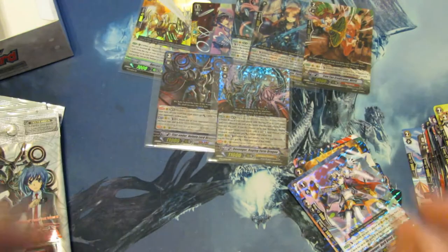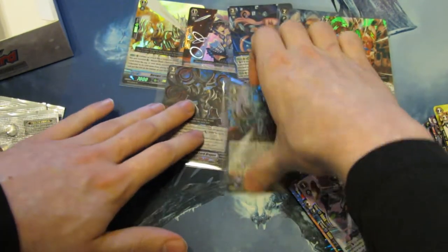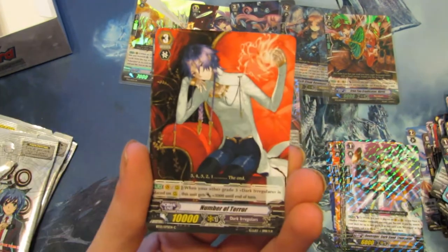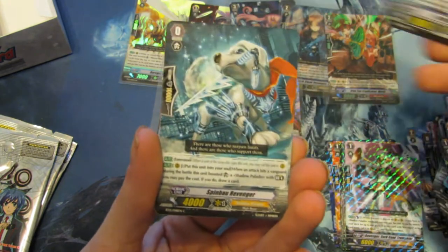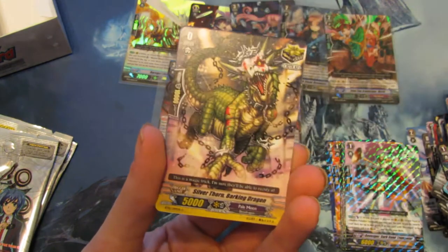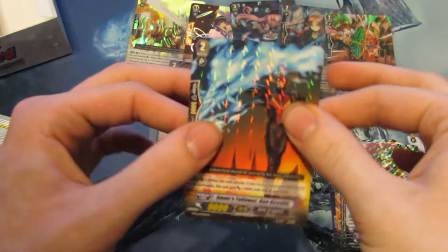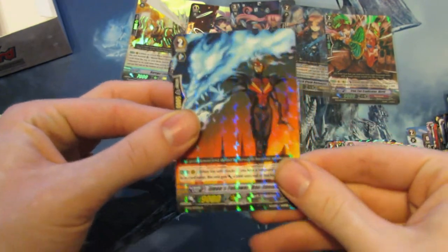What will our final Triple Rare be — will it be an SP Blaster Ark? Maybe. Going on, we have Number of Terror, Gravity Ball Dragon, Spinbow Revenger, Silverthorn Barking Dragon. And Single Rare: Amon's Follower Ron Green. Three packs left.